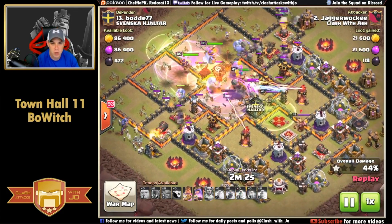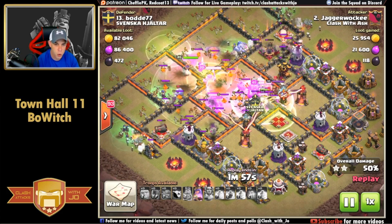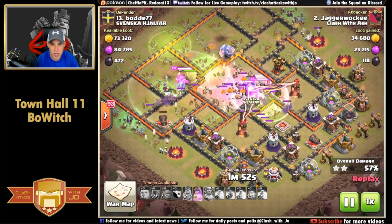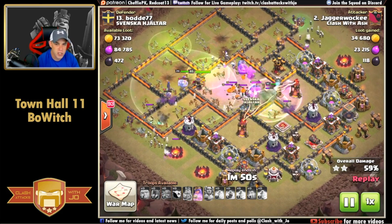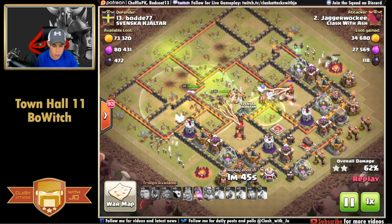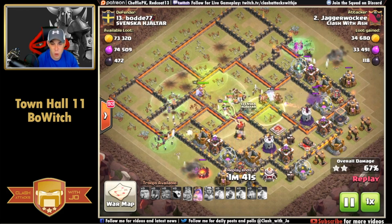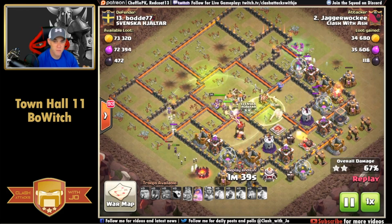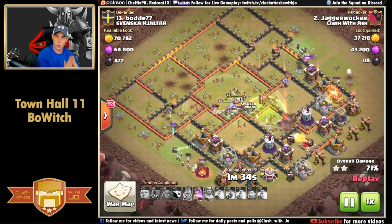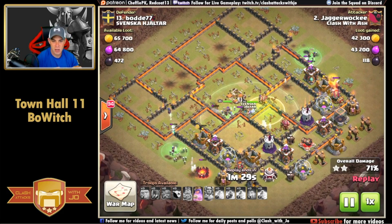A heal spell is dropped before the bowlers get into the next section of the base, and the grand warden's ability is popped. The barbarian king's ability is used as he engages the enemy archer queen, then another jump spell is dropped. We're out of spells at this point - the final rage spell was dropped - and the witches are starting to fizzle out on the flanks, both on the south side and the north near the army camps. The base is pretty well gutted but troops start to thin out toward the back end.